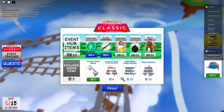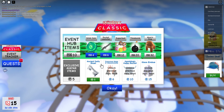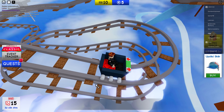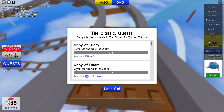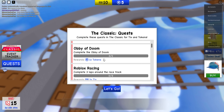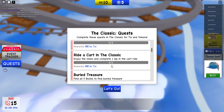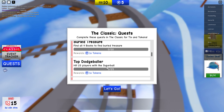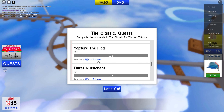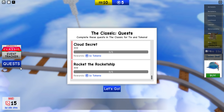Let's have a look at the event tracker. As you can see there's so many things to do: find ticks, quests, Completely Obby, Obby of Glory, Obby of Doom, complete three laps around the racetrack, ride a cart in The Classic which is what we're doing now, buried treasure, dodgeball, map checkpoints, character doors, catch the flag — so many things to do, it's quite fun.